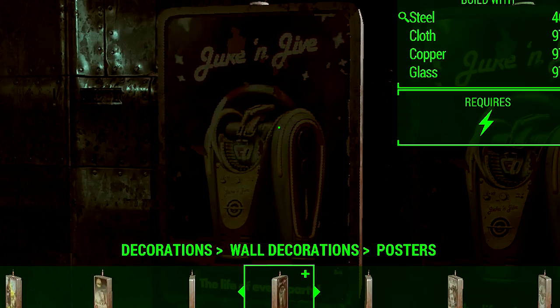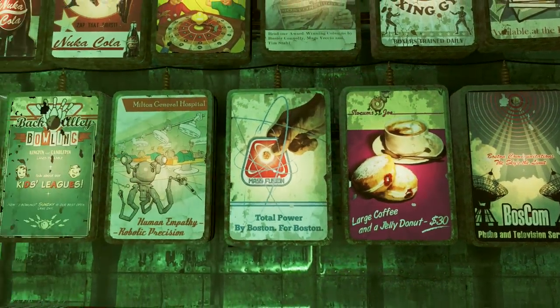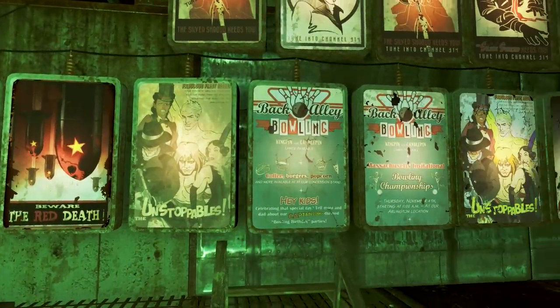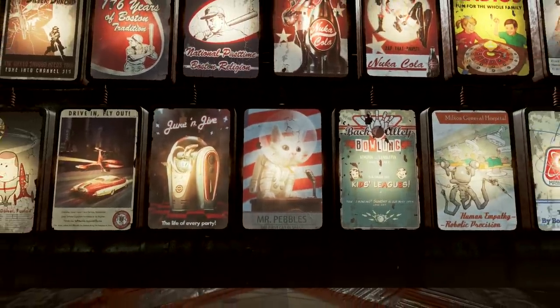You can find them very easily under Decorations, Wall Decorations, and Posters. The best part about the posters is that they're lit up, so you could basically make a gigantic tower of Mr. Pebbles posters to signal your way home at night — which is terrifying and awesome at the same time.